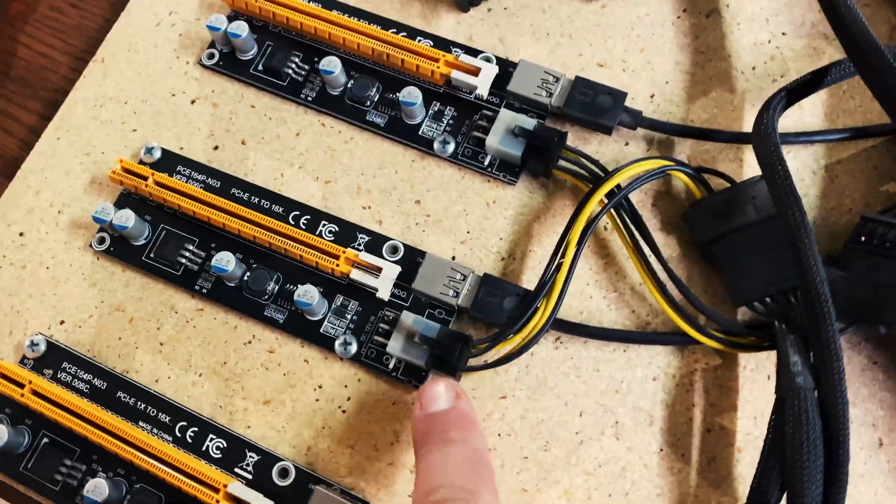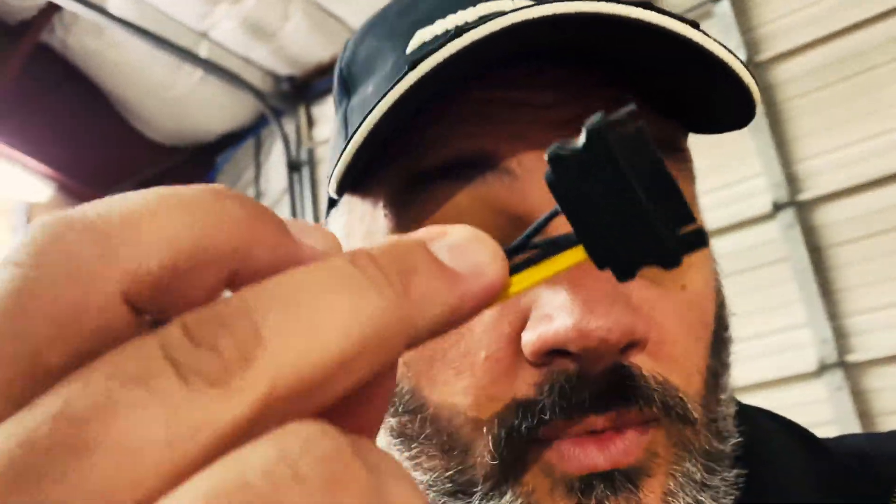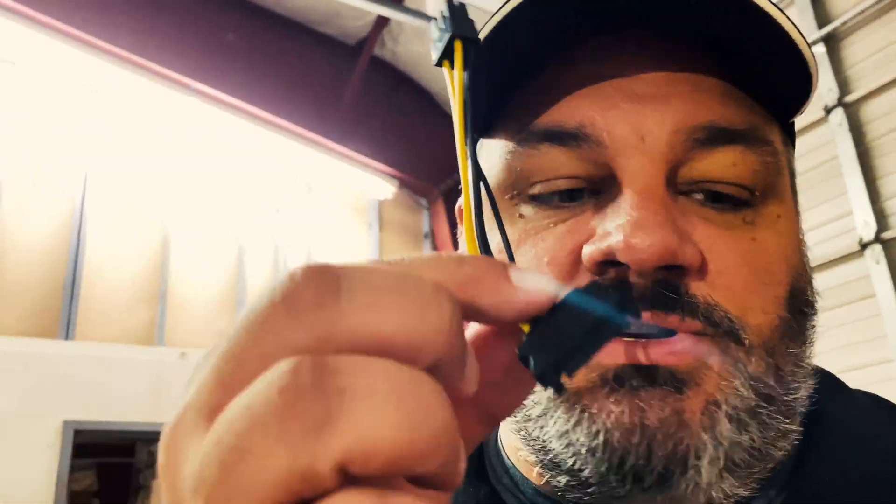Other issues that can happen - I pulled a couple of these and you can see the SATA-to-6-pin connectors on a lot of the newer risers. The riser itself might be fine, but this SATA connector connected to a single SATA adapter - this piece right here - can get very, very stiff and hardened at the ends. If I grab another one I can bend it, but this one is literally hardened. So sometimes it's not the riser itself, it's that component. Best practice is if you have an extra riser, just replace the whole thing.